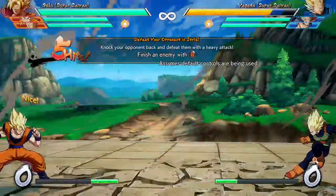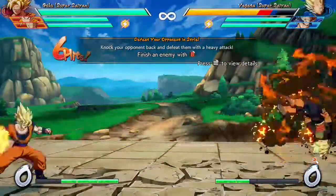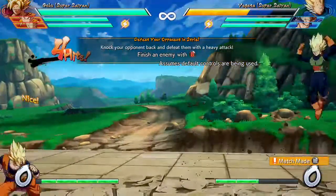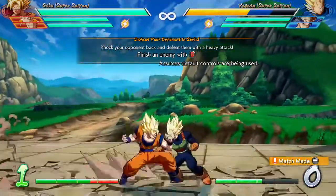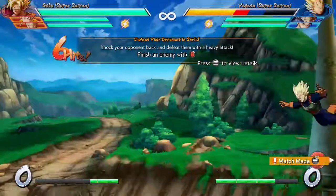I'm getting a couple of fireballs here. Also, if you tap A really fast you do a little ki blast. You have your hurricane kick type move — that's down back and B.